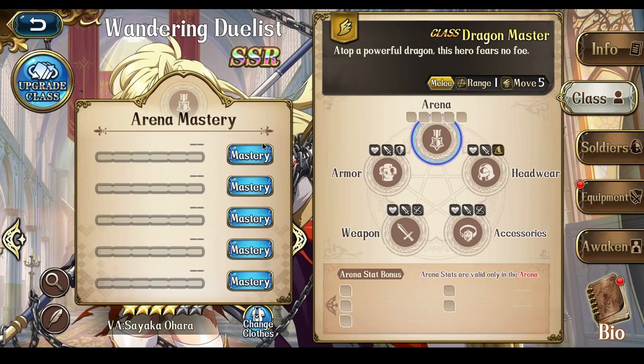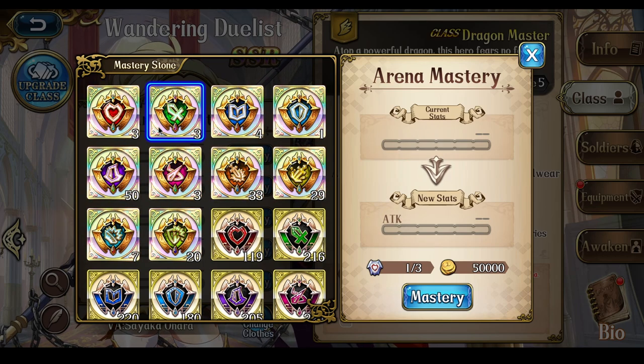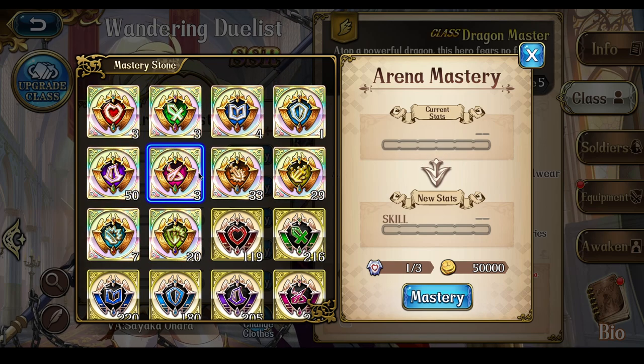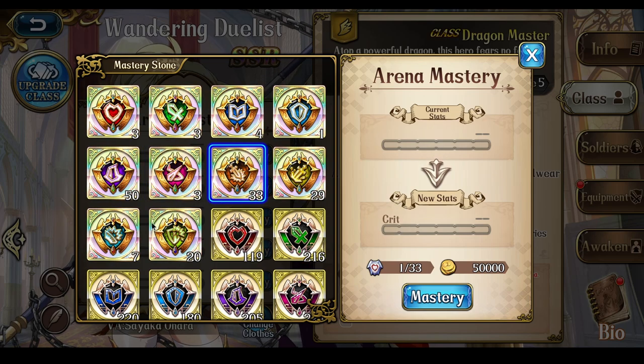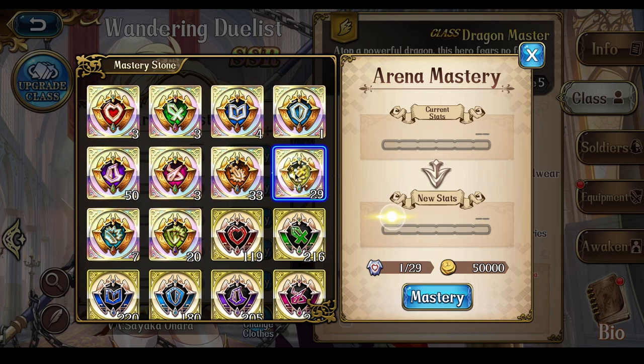For the Arena Mastery Stones, if you plan on using her for PvP, there are two ways you can go. First, HP and Attack always. But for the last three, if you just want her to survive, you can do Defense — I say Defense instead of Magic Defense because flyers are more resistant to Magic attacks than physical. Then the other two can be Crit Rate and Crit Damage Reduction. Another option: if you just want her to deal damage and aren't worried about survival, you can do Skill, Crit Rate increase, and Crit Damage increase.